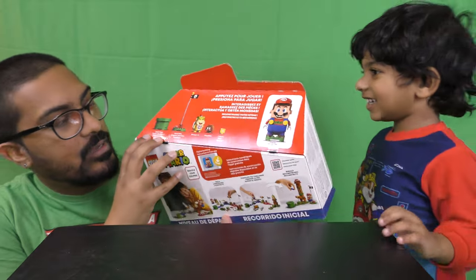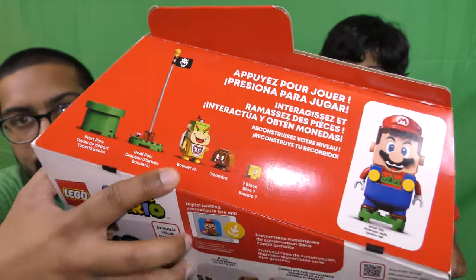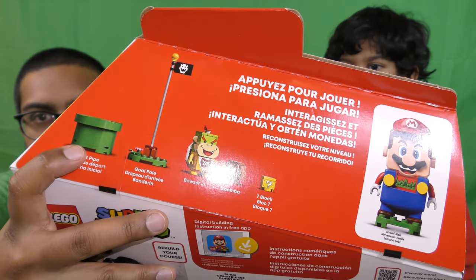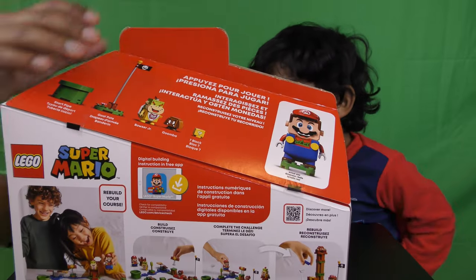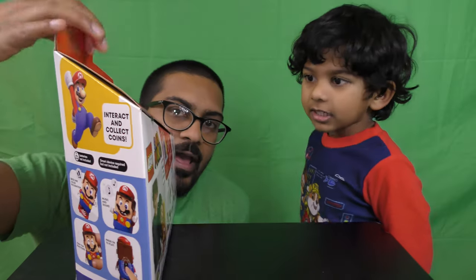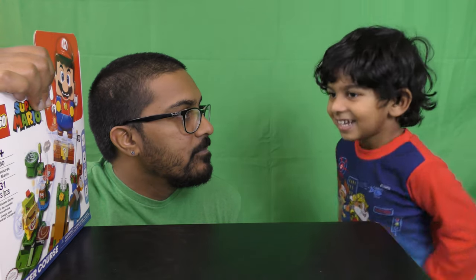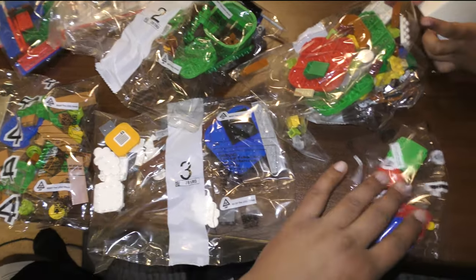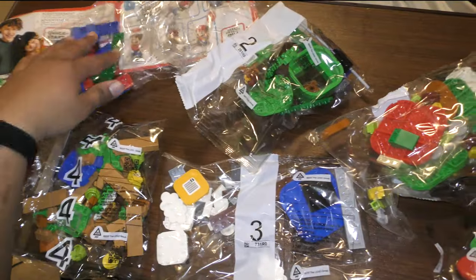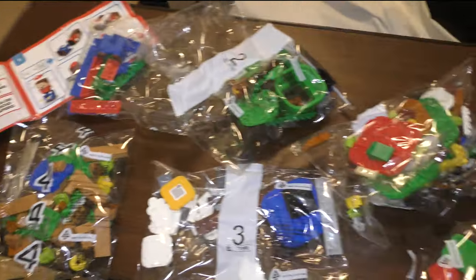Let's go build this. I'm excited! See, look, it comes with Bowser Jr. And it comes with the flag and this little thing and this bad guy and Mario will be in here. It's so great! It's going to be fun! Alright, let's go build it and see what we got. We got one, two, three, four, five, six bags and an instructional book to figure out how to build it.